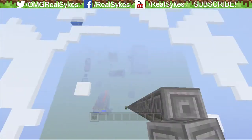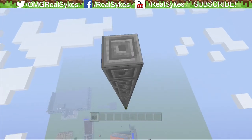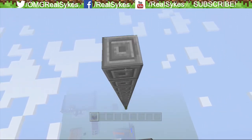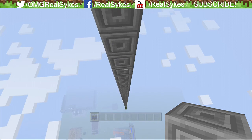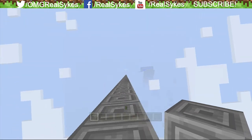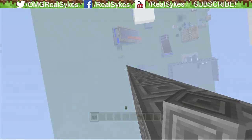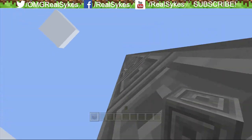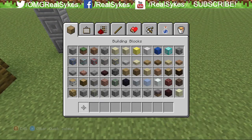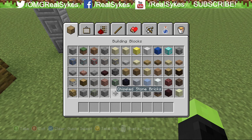You guys can pretty much see the whole world, all the thumbnails I've made so far. If you guys are ever going to build worlds like this and make buildings that go to the sky limit, please let me know. That's pretty much everything. You can only get chiseled stone brick in creative. Maybe in the future you can get it in survival.